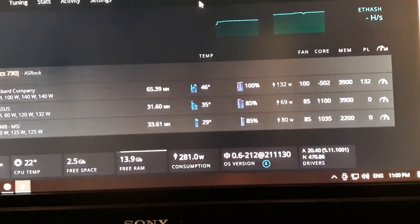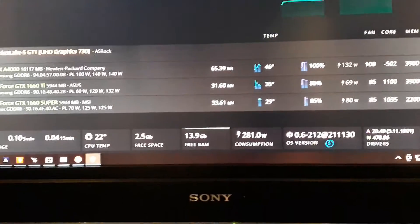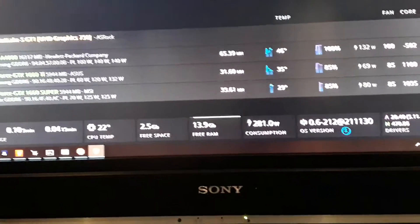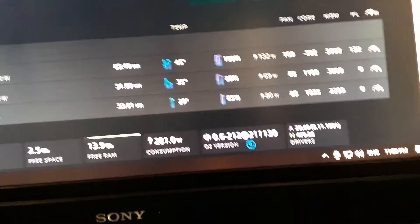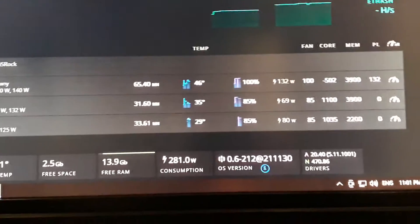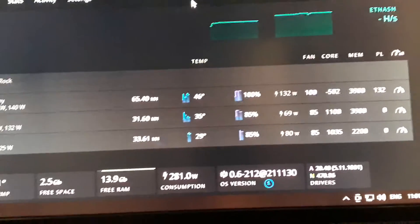The TI and the Super need completely different overclocks to get kind of the same megahash. I'm getting a little bit lower megahash on the ASUS TI but better efficiency, and I'm getting more megahash on the MSI Super but slightly lower efficiency. It's almost the same, but I would go for efficiency.